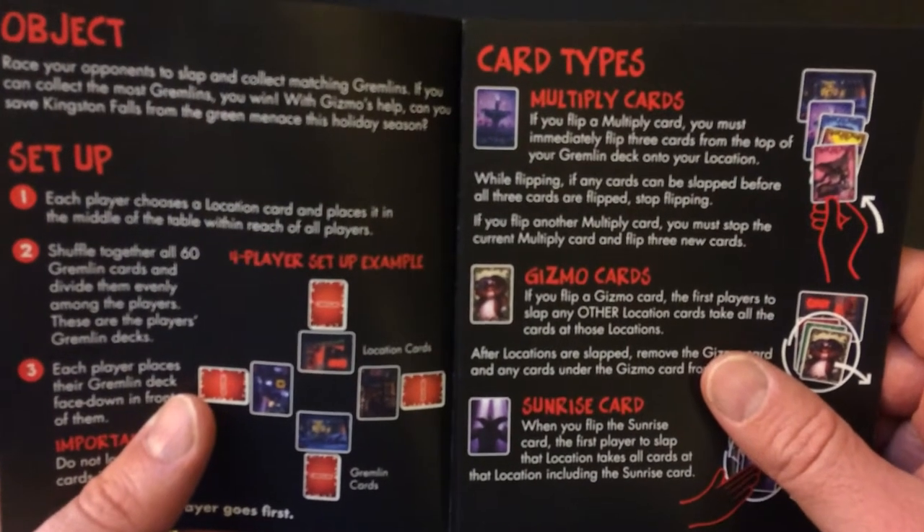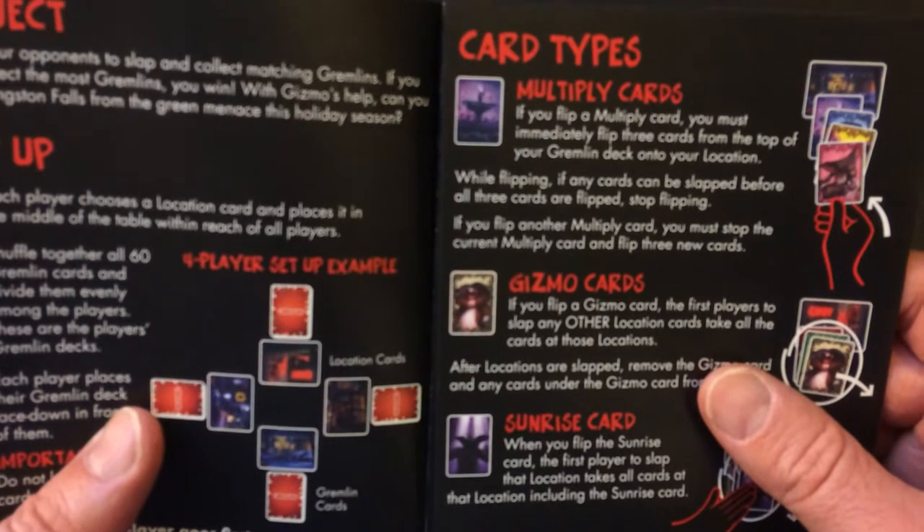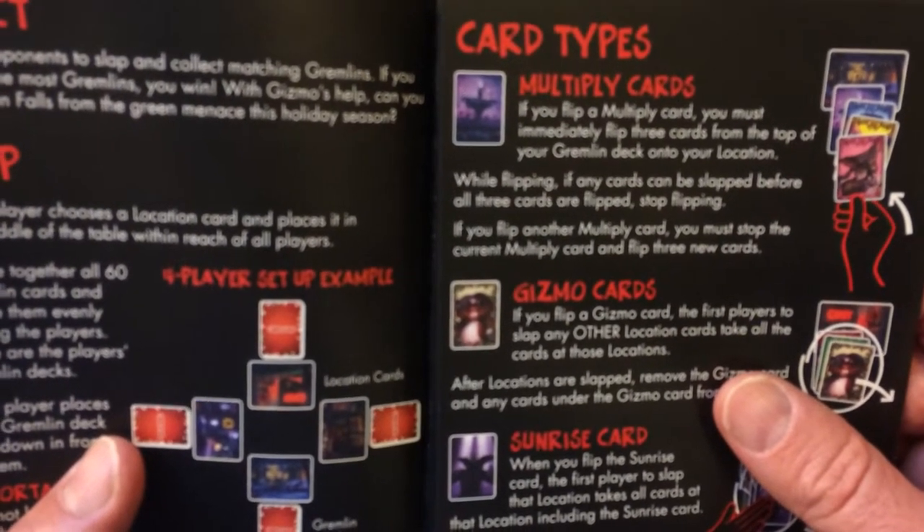Object: race your opponents to slap and collect matching Gremlins. If you can collect the most Gremlins, you win. With Gizmo's help, can you save Kingston Falls from the green menace this holiday season?